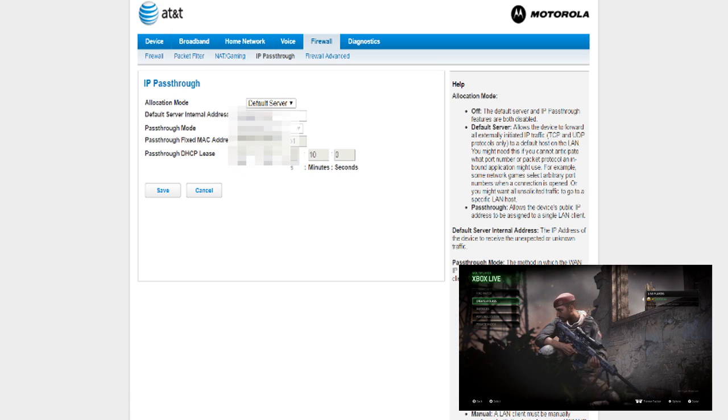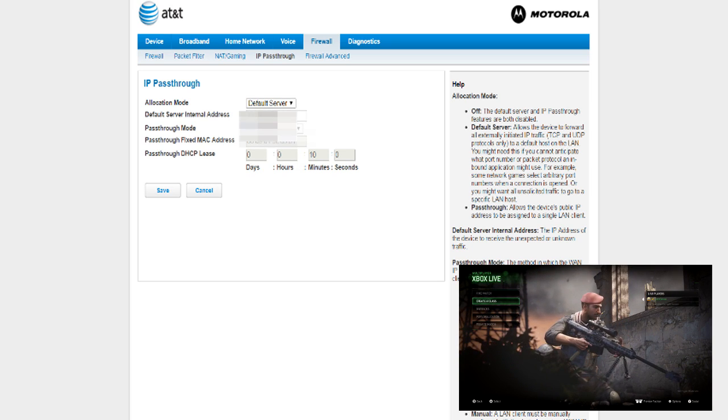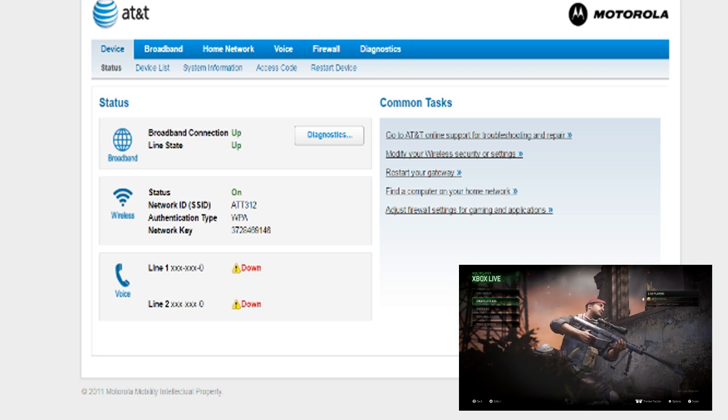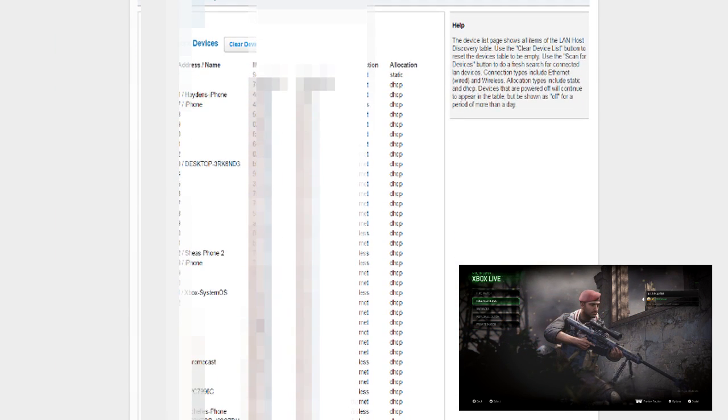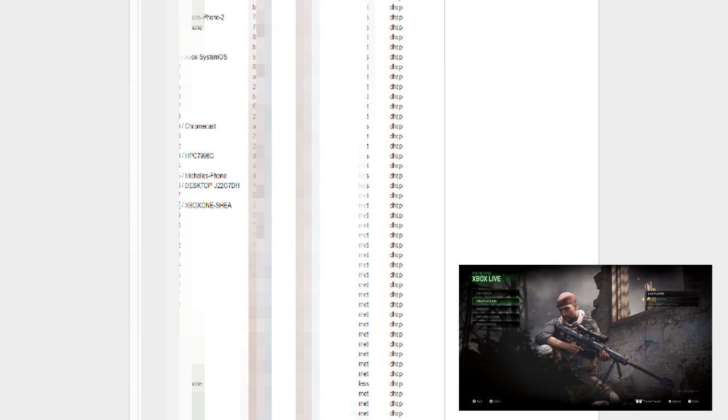This works on Xbox, PlayStation, and even your PC — I had some trouble playing Counter-Strike with some people. To find the right IP, the AT&T interface allows you to look at all the IP addresses connected to your router. Go to Device, then Device List. My Xbox's name is XboxOneShay — find that right there and get the IP address connected to it.